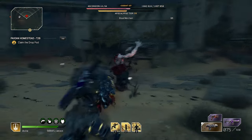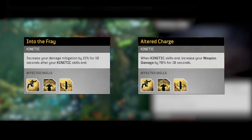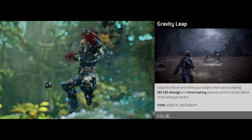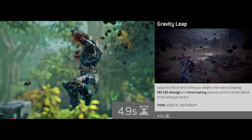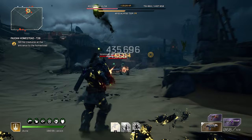With our first skill, we're going to go with Gravity Leap for a bunch of reasons. Whenever we activate this skill, we're going to increase our weapon damage by 70% and our damage mitigation by 15% for 10 seconds. Since the skill is on a 4.9 second cooldown, we can pretty much keep those buffs activated the entire time, giving ourselves more damage and decreasing the damage we take.